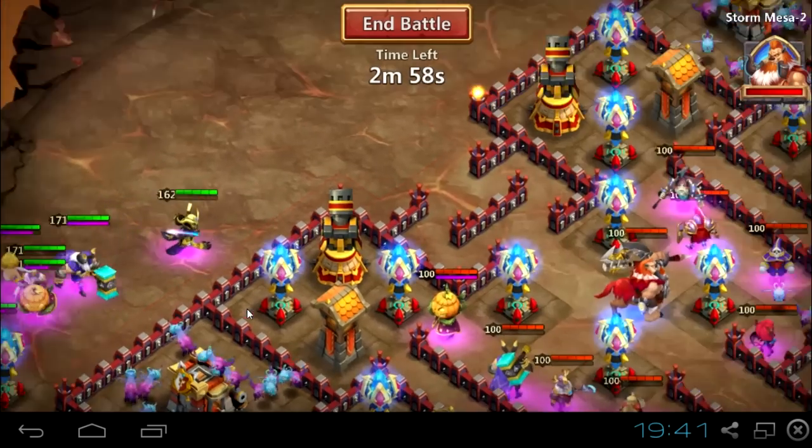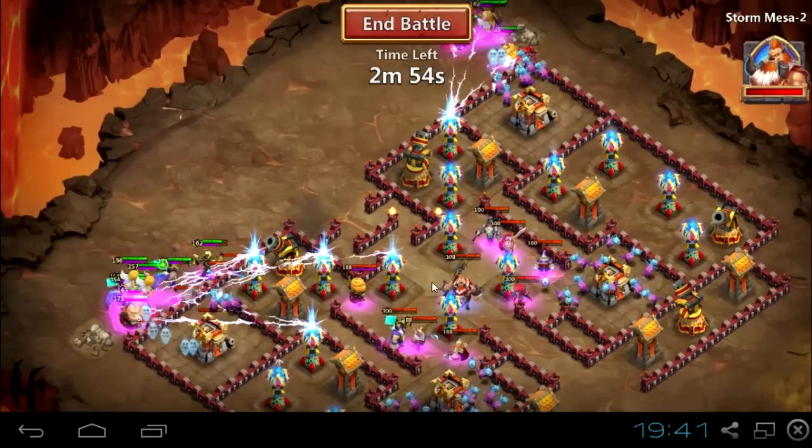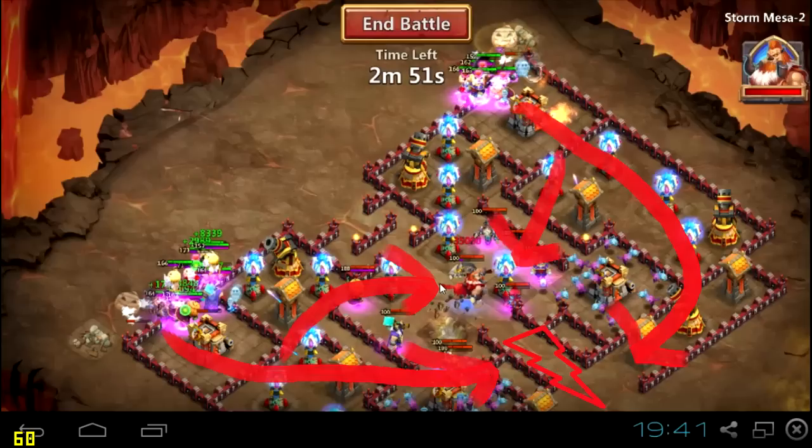Hey guys, I'm Srupiel and right now we are doing Storm Mesa 2. I will do a lot of videos about Storm Mesa. We are running just 3 player stop. This is our old strategy using 2 spawns, 2 players together — a stronger player and a weaker one hiding behind the stronger — and that's the strategy that was working pretty well.